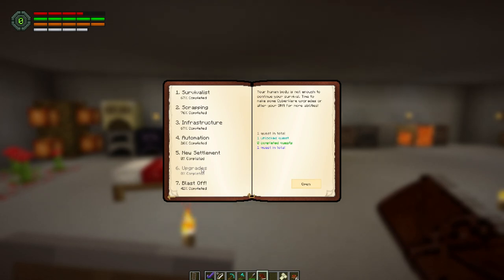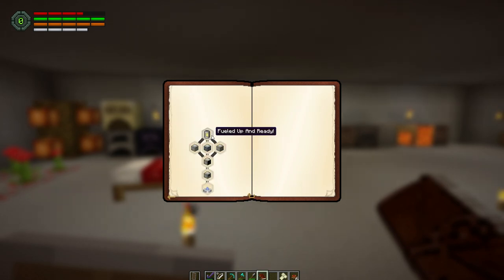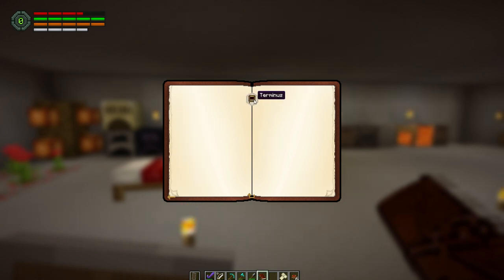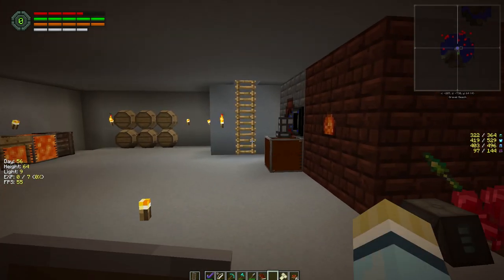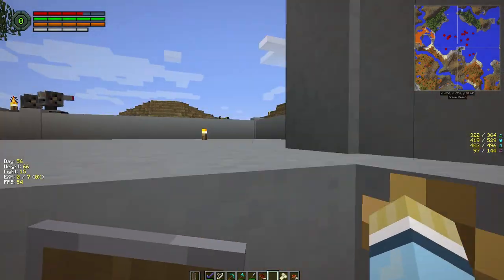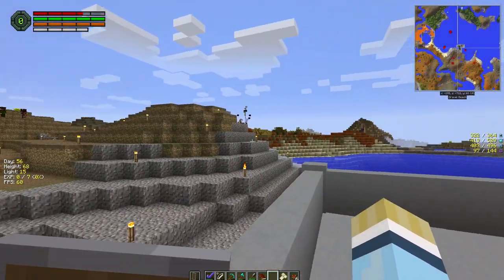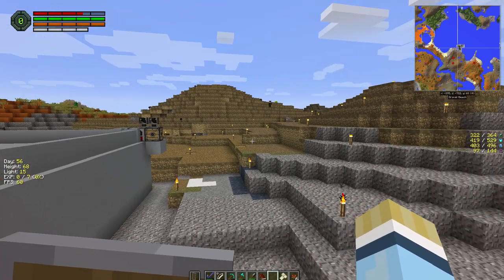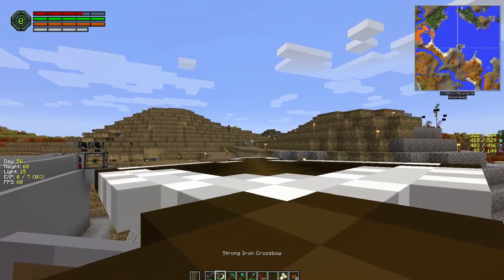What I want to do today is start on upgrades. We worked on blastoff last time, so we need to get fueled up and ready to go. Before that, I want to look at a few other things. The new settlement is really difficult because you need a lot of space to create a settlement, which means you need a lot of turrets and other stuff. We'd probably have to clear all of this and lay some concrete down, build some walls and barbed wire.